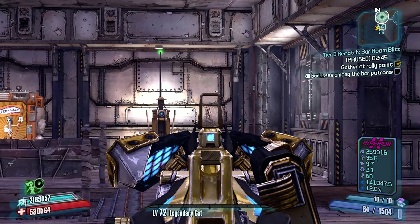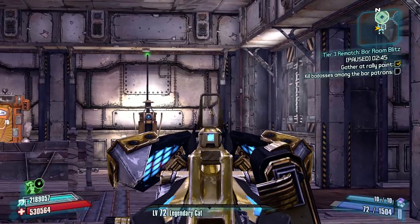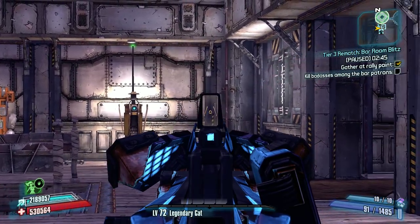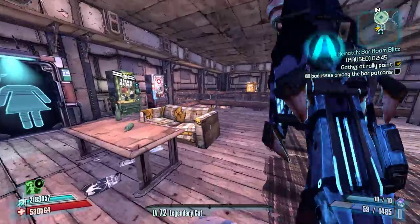For perspective, a normal Hyperion Plasma Caster with these damage boosts shoots a lot quicker. As you can see, this one does have a lot of sway. The Yellow Jacket also has quite a bit of sway because it's Hyperion, but it gets accurate pretty quickly — you can see all those shots were pretty much in a line.